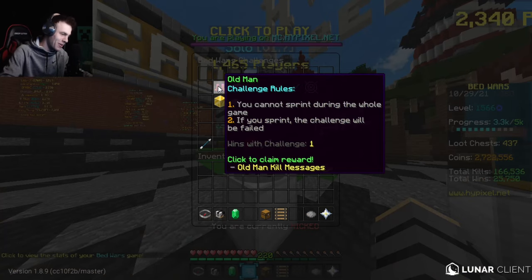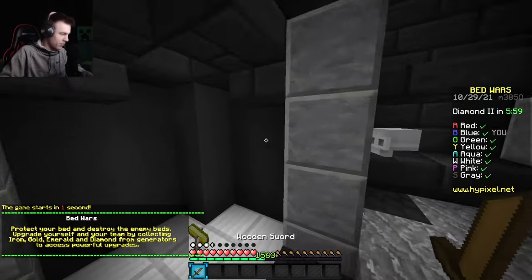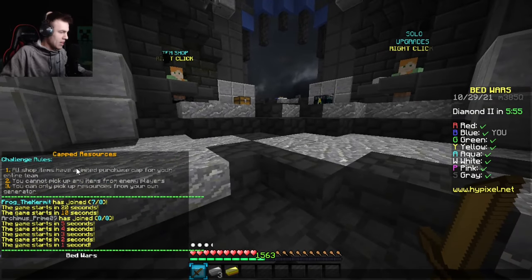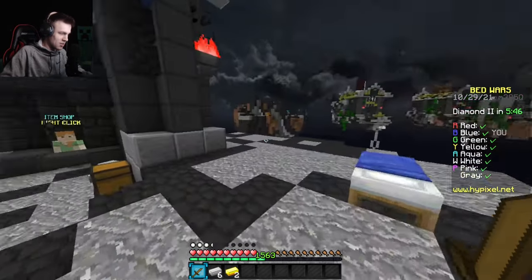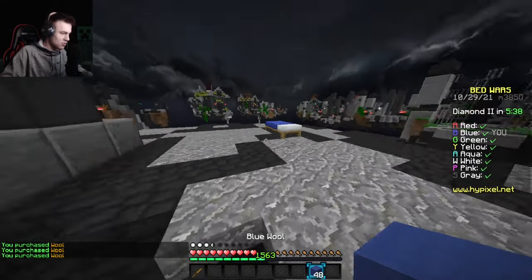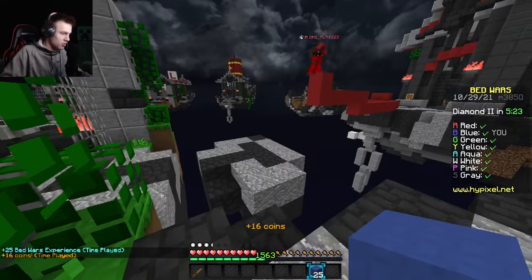That brings us to Capped Resources on the map Crypt — I feel like I haven't played on this map in forever, it must have been removed for a while. Similar to the Patriot challenge, you can only use items from your own resource generator — no emeralds or diamonds. You also can't pick up any items from enemy players when you kill them.